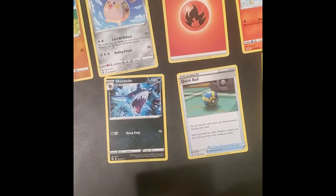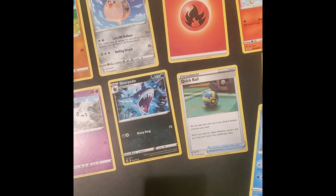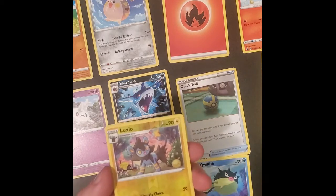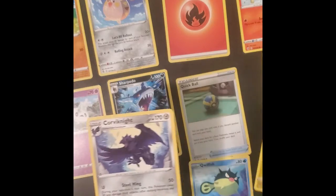A Ball Guy, a Galarian Corsola, a Qwilfish, and our Reverse Holo is a Luxio, and our Rare is a Corviknight.